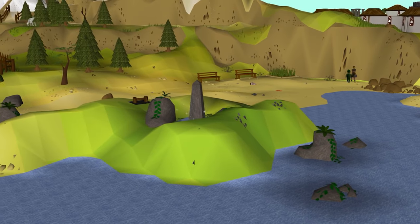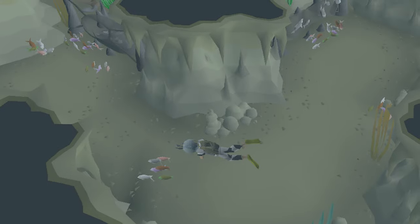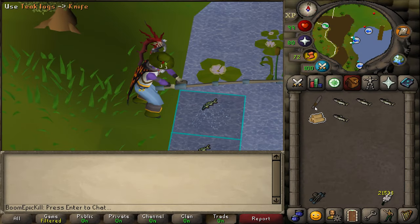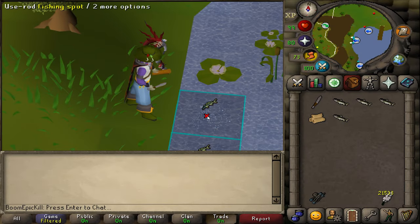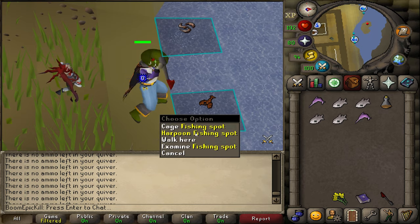To recap the fastest section in brief: quest, then fly fish until 58 — or 47 if you're driftnet fishing to 99. Then at 58 fishing, do 3-tick barbarian fishing until 71, and then 2-tick harpoon fishing until 99 for the absolute fastest experience in fishing.